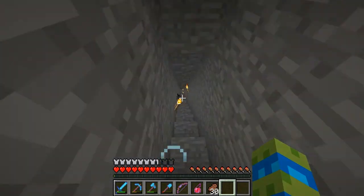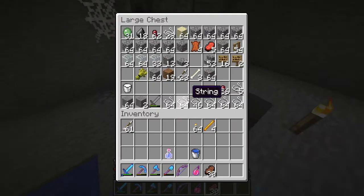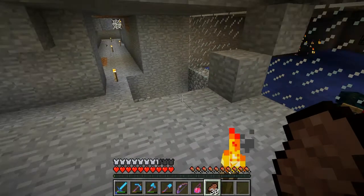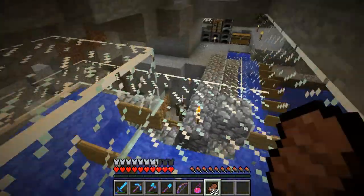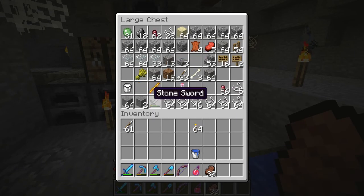Oh crap, did I pass it? It's right here. Before this I'm gonna deposit some of this stuff and I want to go back up there and search that ravine. I want to explore it because I like ravines. Let's put the blaze rods away - it's already got a bunch of string. I don't have any wood, I might have to go back and get some.